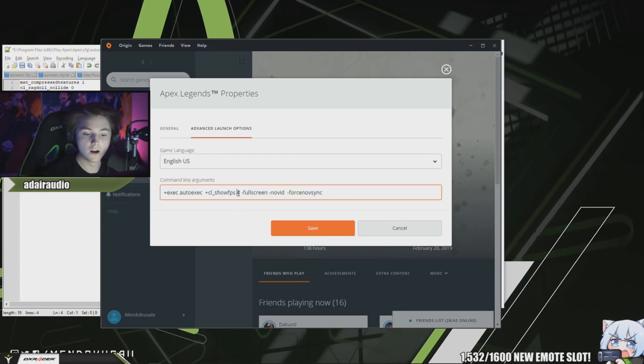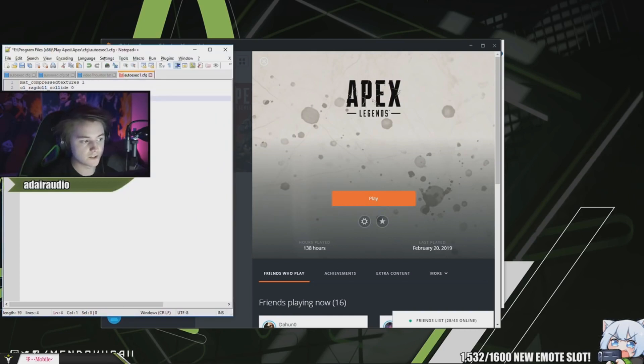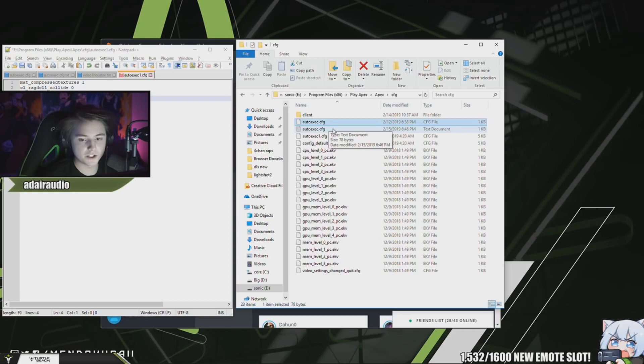I have +cl_showfps 4 — you can try 1, 2, 3, or 4 and they display differently. That's the white text in the top left when I'm playing. +fullscreen means you play in full screen. +novid disables the launch video. -forcenovsync makes sure you have no v-sync. To use an auto execute, you must have +exec autoexec in your launch options. Save the file as autoexec.cfg.